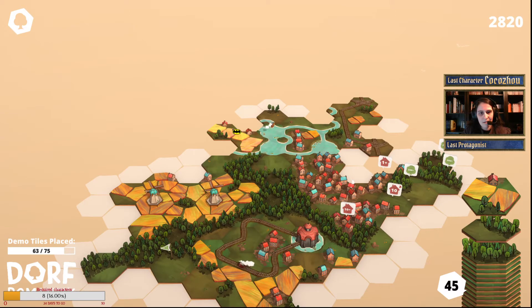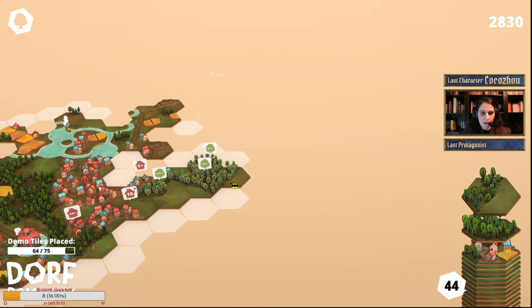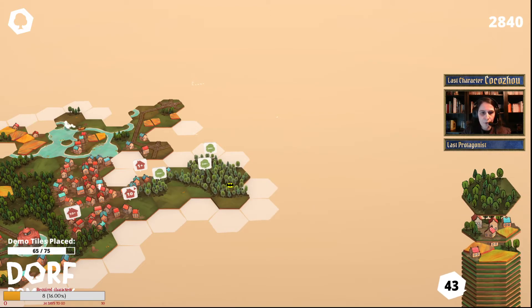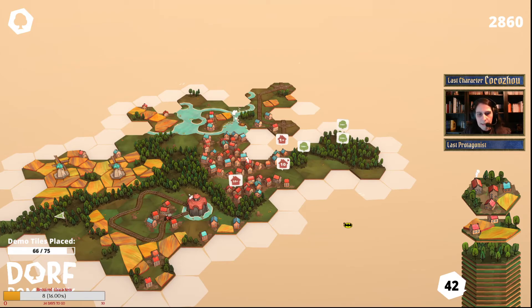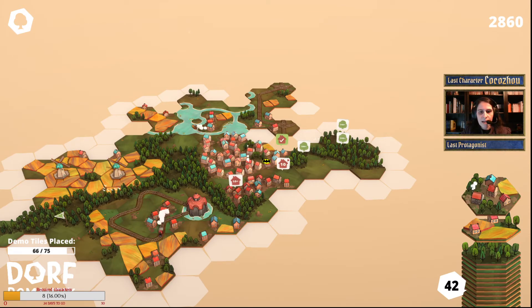Shall we go that way? I don't have any more fields quests, so probably go that way. And here we need all the trees we can get — trees everywhere. Four houses and a little field — that would still be okay and would complete this quest. But that doesn't really correspond. We're nine tiles away from the end of the game, so I'm going to complete as many quests as possible.